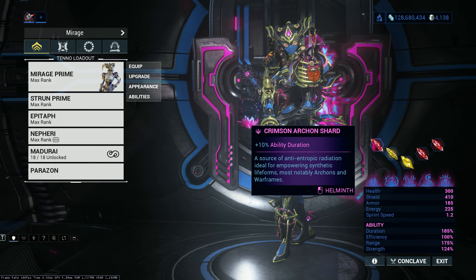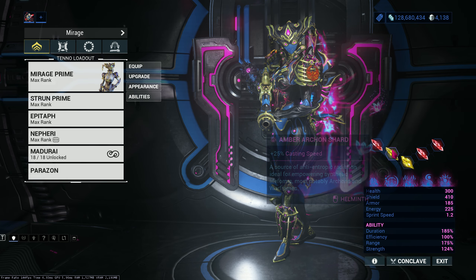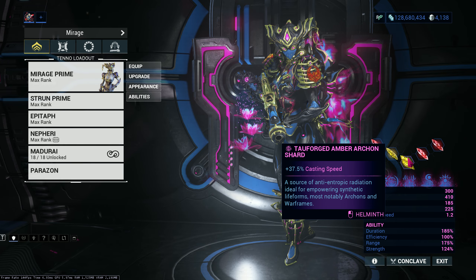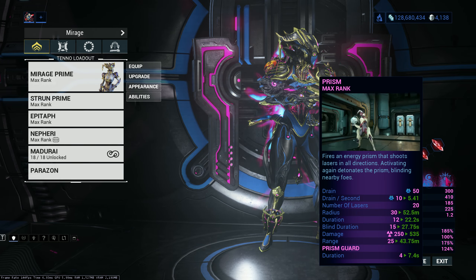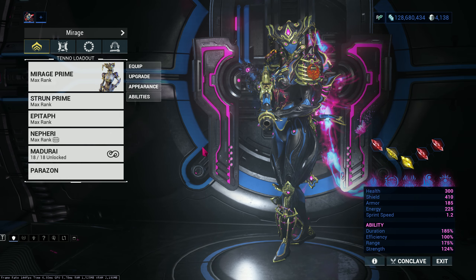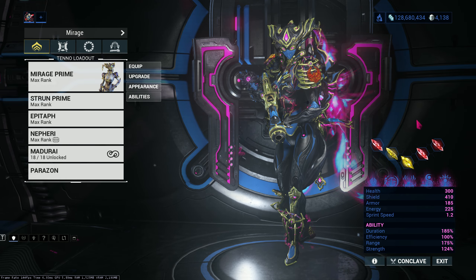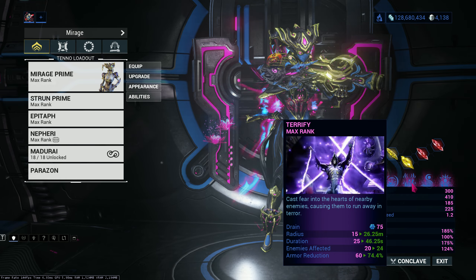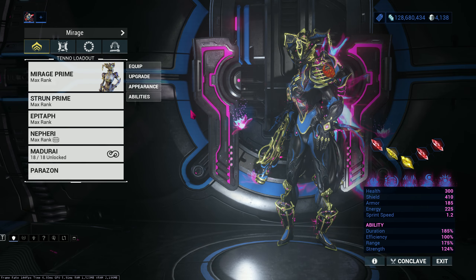As you can see, I have three duration shards so I can upkeep my Prism way longer, and two casting speed shards. You really do need casting speed because Prism takes a really, really long time to charge - it's actually way longer than Goku's Spirit Bomb, I swear. I'm also pairing it with Madurai casting speed and it's still pretty slow. I also have Terrify for that armor strip because in the higher levels you do need armor strip to make Prism shine more.